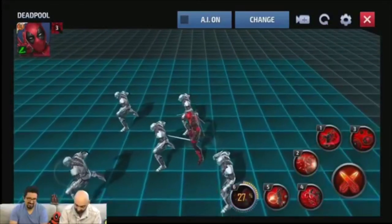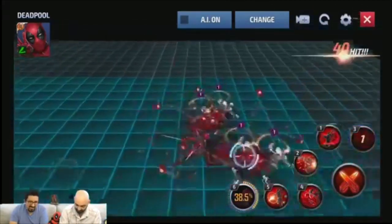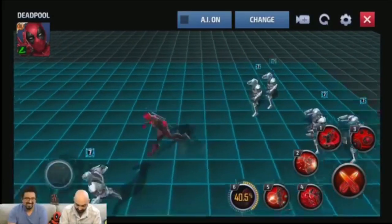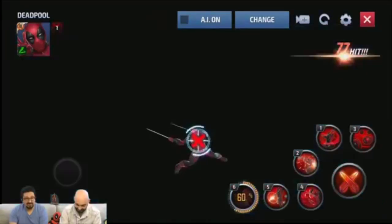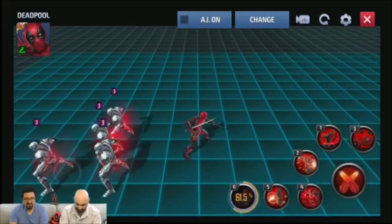Let's look at three. From the icon it looks like it might be — and oh wait, it is bombs. Huge AOEs with the bombs. Now let's look at skill four. Oh, that looks like a giant shuriken flying through the air as he's slashing everything in sight. Nice finish.